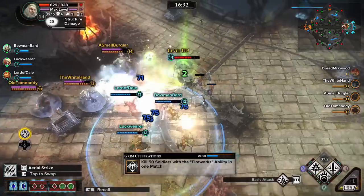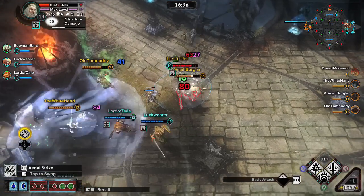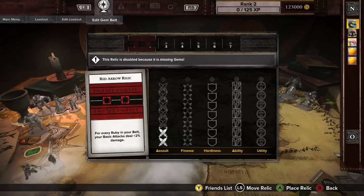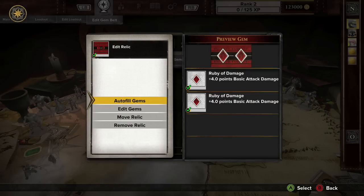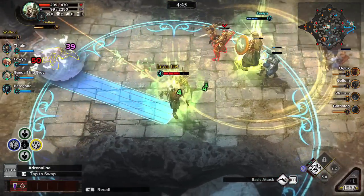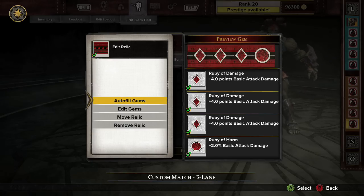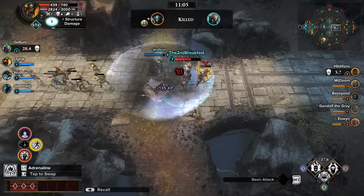Since Gems unlock from left to right, where you place a Relic affects when in the game it will unlock. For example, a Relic with two slots placed on the left side of the belt becomes active earlier in the game at level four, while a four-slot Relic in the same place won't be active until level eight.